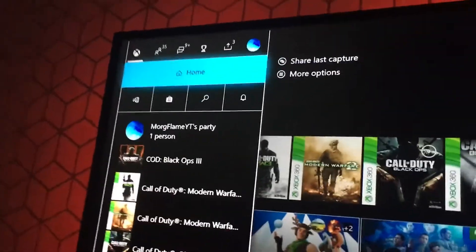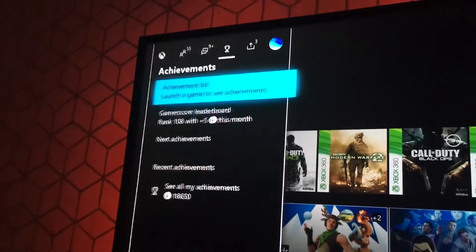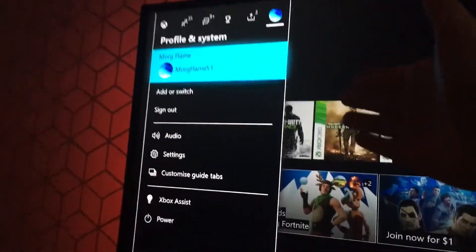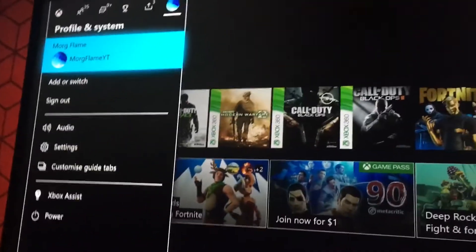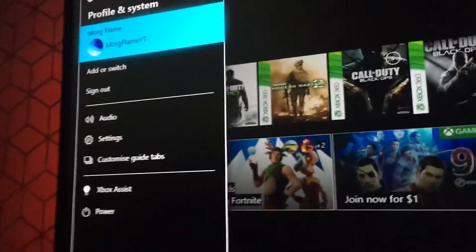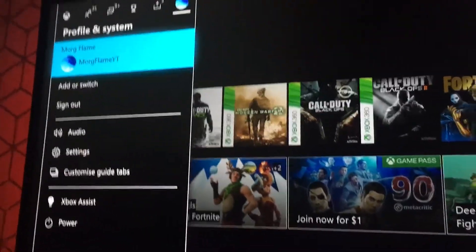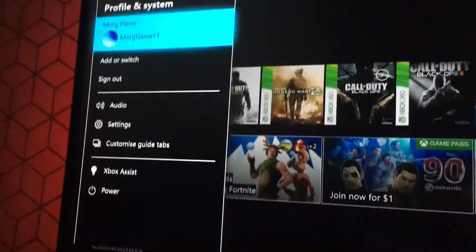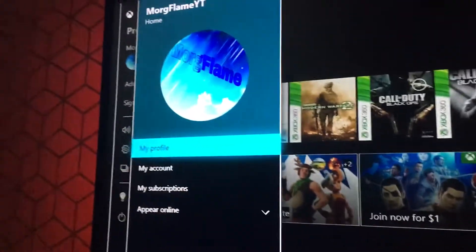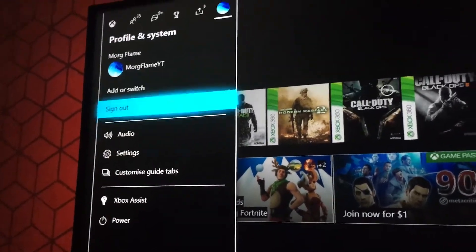Another stupid thing: to view your profile, you have to scroll to the right. What? What's going on here? Xbox, as much as I love you, this update is stupid — you have to scroll to the right just to view your profile.